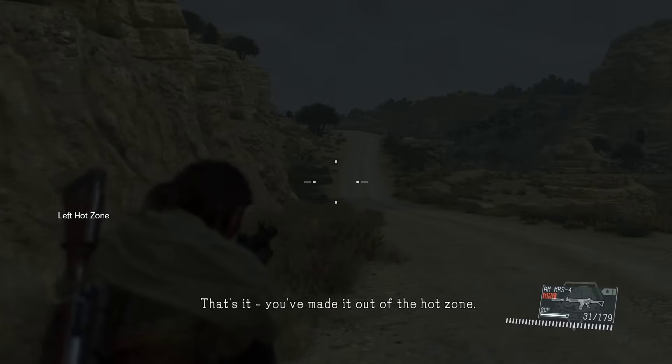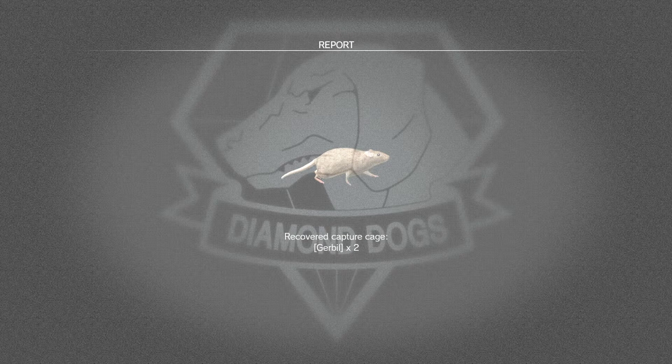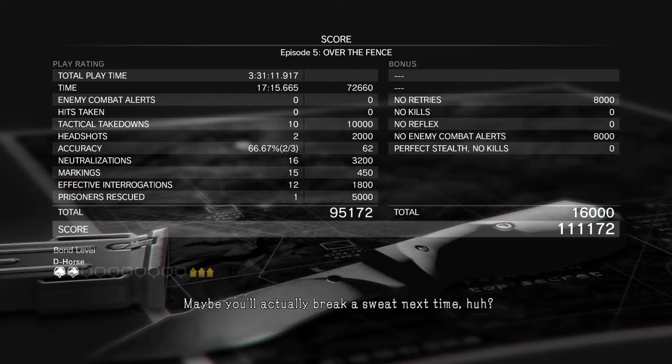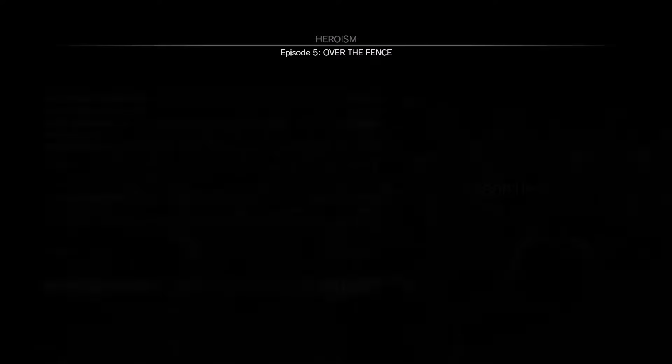How big is the hot zone? We're really close — just another 20 feet. I just finished the mission. We got the leopard gecko, so we caught more gerbils. D-Horse and I now have a bond of level two. Perfect stealth, no kills, no enemy combat alerts, no reflex — so there's actually a bonus for not killing anybody. I didn't know that. Not that I'm super worried about killing people.